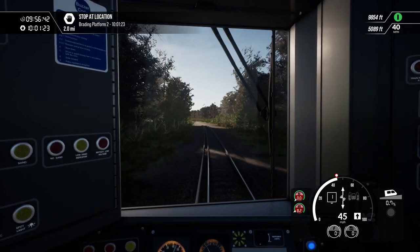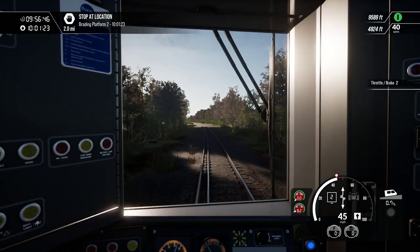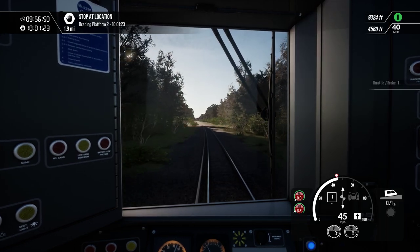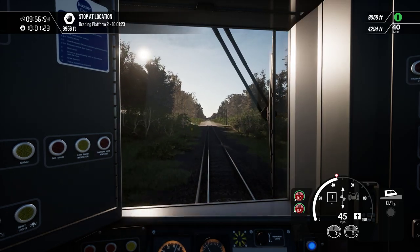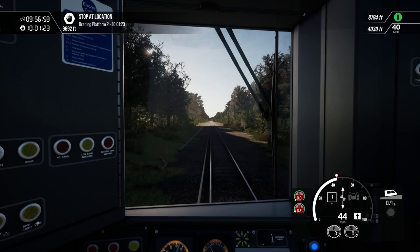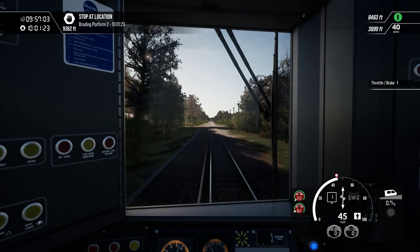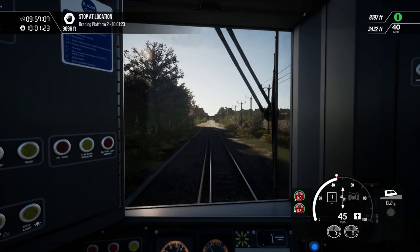Of course, the Isle of Wight route they sell on TS Classic is the old version, the non-updated version. So you've still got the 483s, Brading still single track, which here of course it's not, because it's been upgraded to double. It's now a passing point, just like Sandown was.